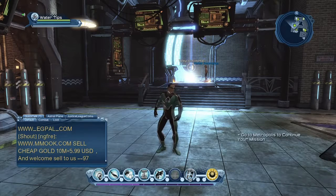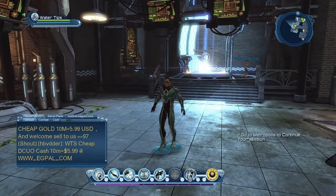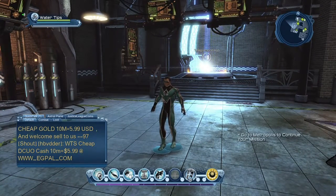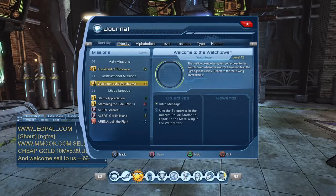Hello everyone, this is Water Tips. Welcome to the next video. We just got done with the hive mission, and now we're going to continue. What we're going to do is tour the watchtower. Go to your journal, select it where it says 'Welcome to the Watchtower,' and select it.